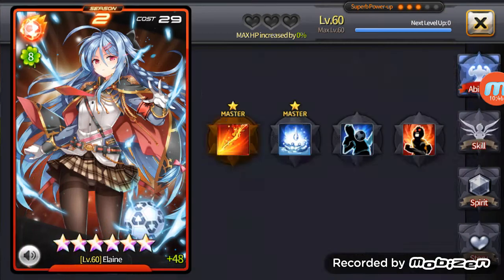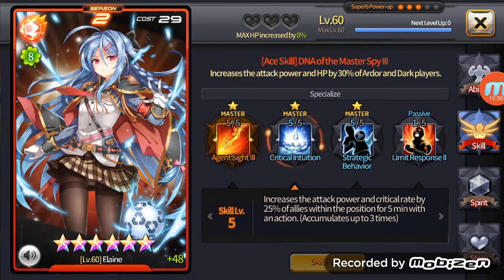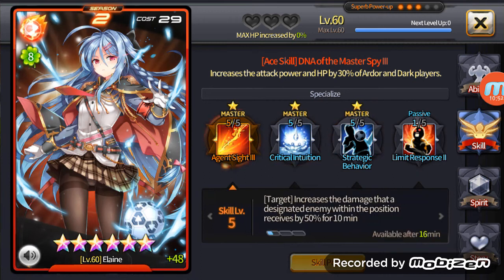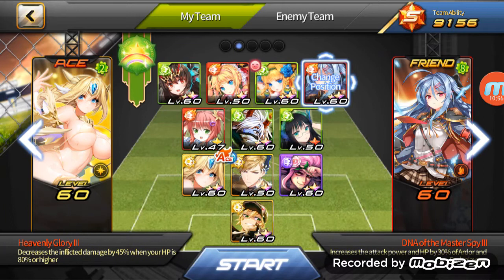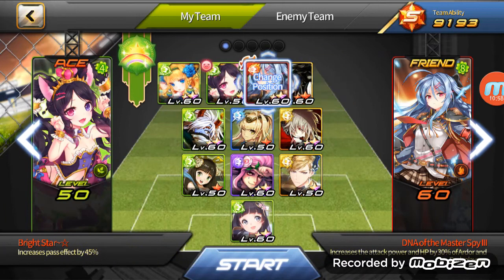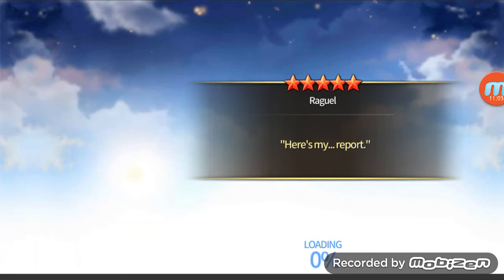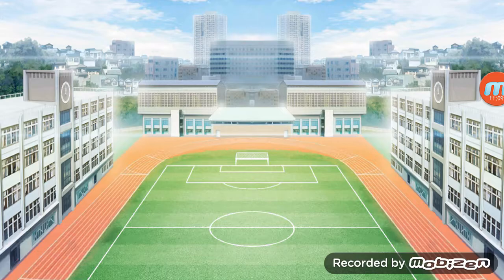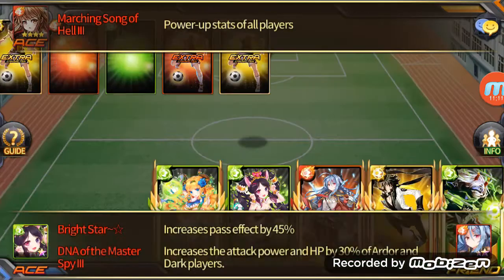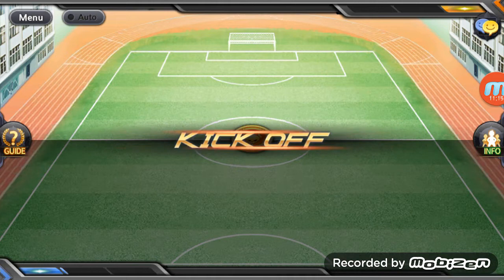If you understood what I talked about with passives and everything and you see Elaine's — oh crap, wrong team. I'll have to quit this match. I won't quit the next one. I really don't want to waste any ST. I should be able to clear this match pretty easily.